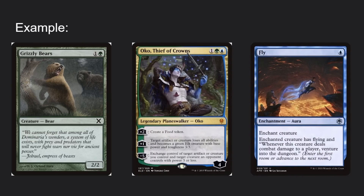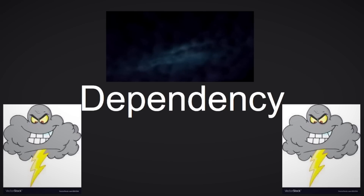If you did it in the other order — turned Grizzly Bears into an Elk first, and then put Fly on it — it would have flying and the comet damage trigger. Easy enough.